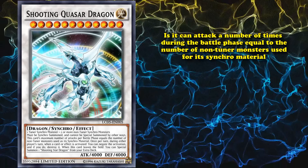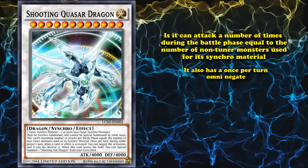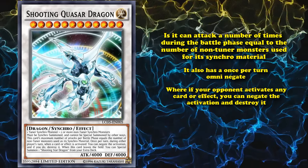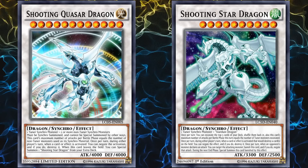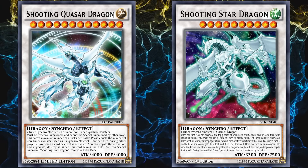It also has a once per turn omni negate, where if your opponent activates any card or effect, you can negate the activation and destroy it. And, it also has a floating effect, where if this card leaves the field, you can special summon a Shooting Star Dragon from your extra deck. And this is one of the best kinds of floating effects, as it doesn't matter how it leaves the field.